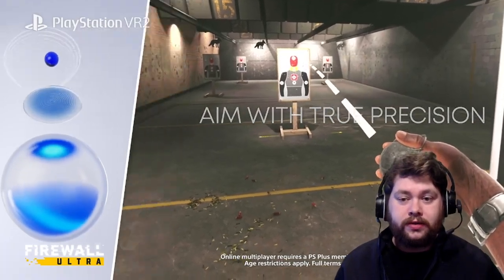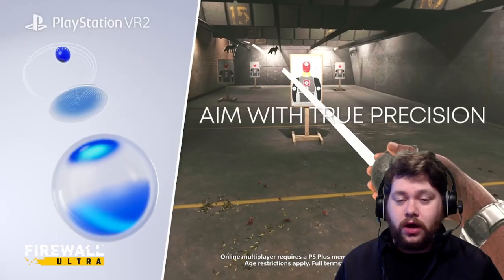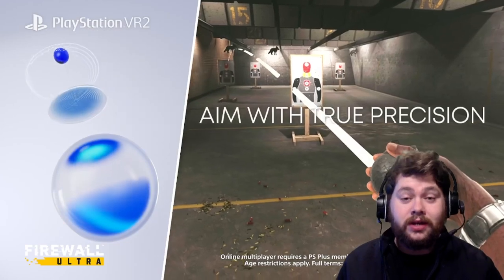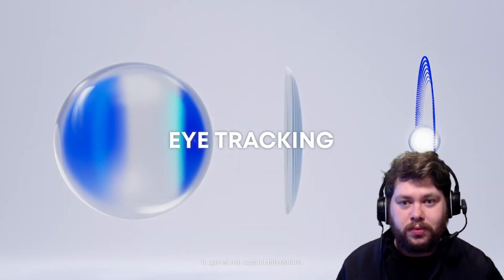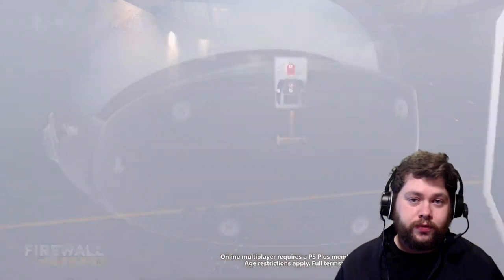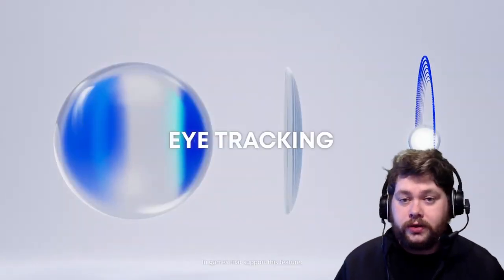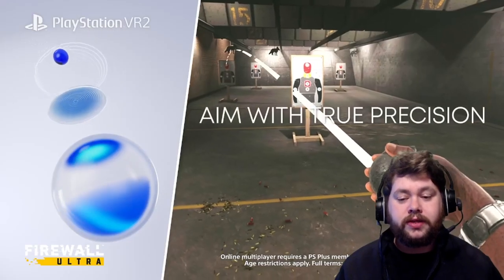There are a few things to keep in mind here. One, this advertisement — and that's what it is, it's advertising — is focusing on eye tracking. It wants to show off eye tracking, so just because in this clip they're aiming with the eyes doesn't mean that in the game itself this is the only option. It could be that for some people, aiming with their eyes is too difficult and they want to use a stick instead, or throw manually instead, so there could be other options. We don't know enough about Firewall Ultra to say for certainty that this is the only way to do it.